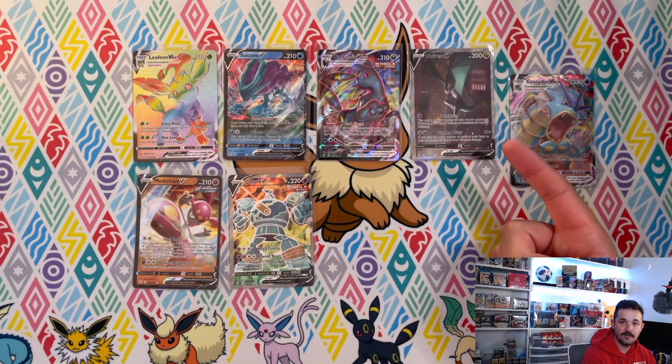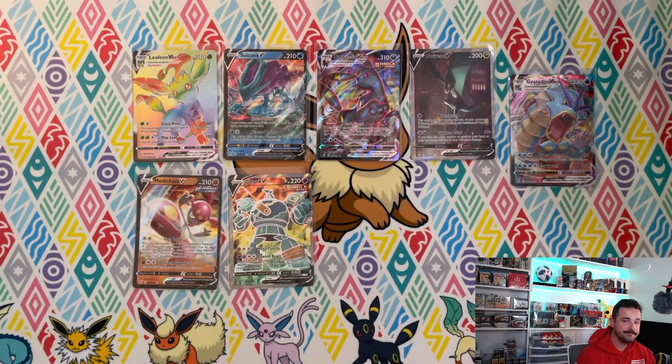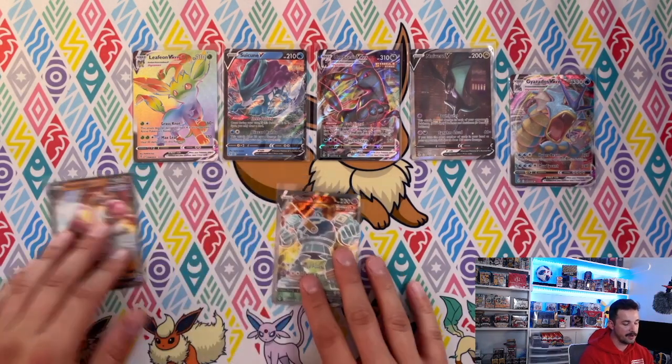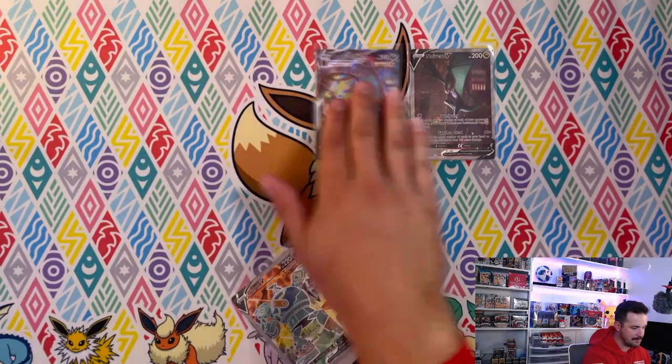We have seven hits here — seven fantastic hits! We have the Umbreon alternate art, a Leafeon secret rare. I'd say this is a pretty solid awesome box. Keep those hits in mind — keep them in mind.